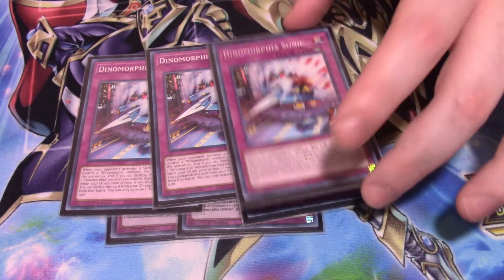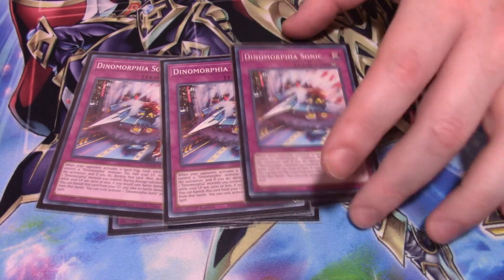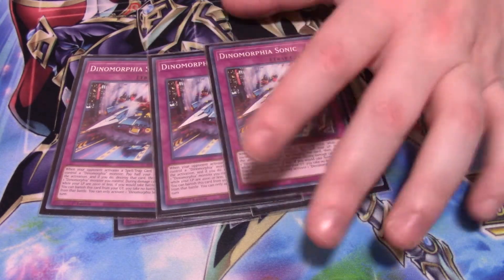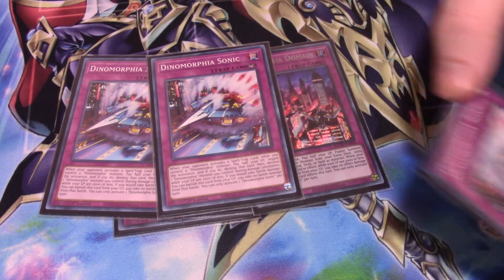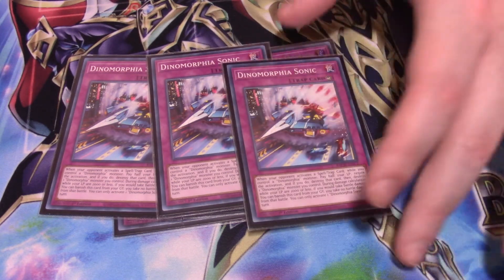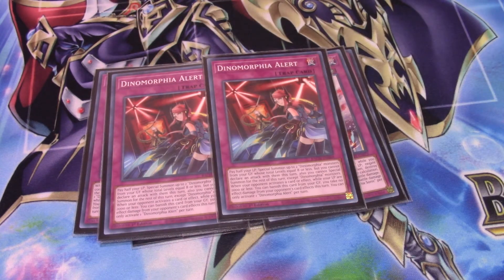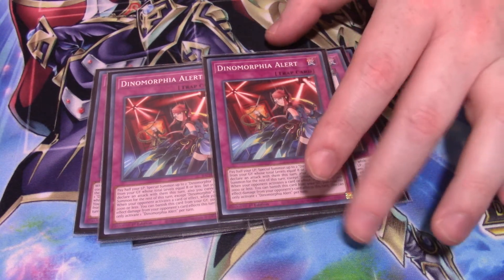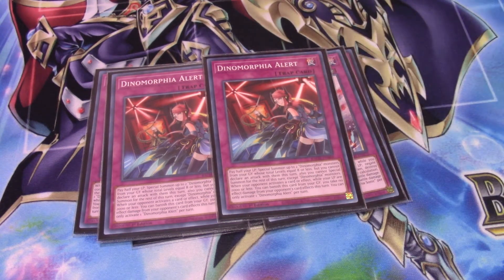Next, I run three Dinomorphia Sonic — it's basically your own Solemn Judgment. You pay half your life and it negates a spell or trap card, and you destroy one of your face-up Dinomorphia monsters. This card's graveyard effect lets you banish it to protect yourself from battle damage. Next, I run Dinomorphia Alert, which lets you summon up to two monsters so long as their levels are eight or less, and again as a normal trap you can banish it to avoid effect damage.